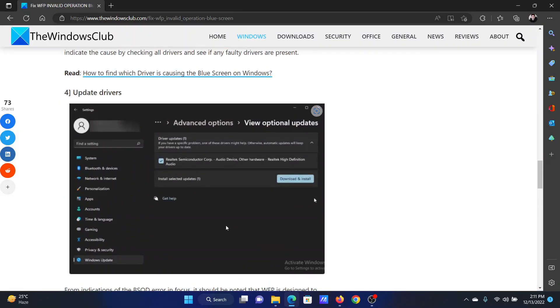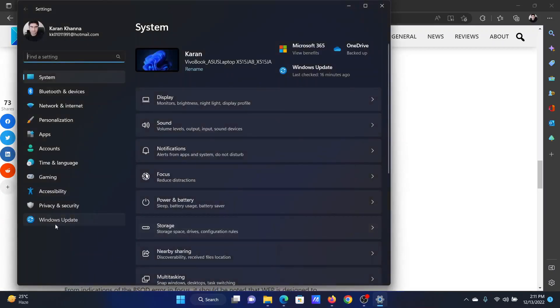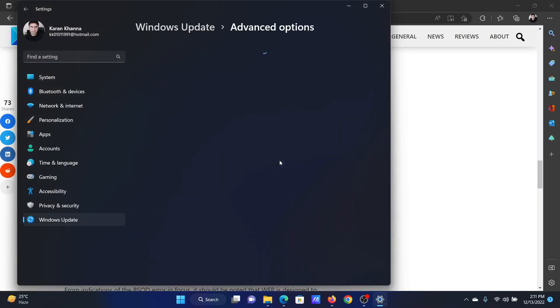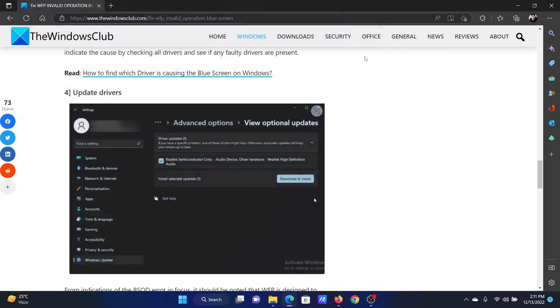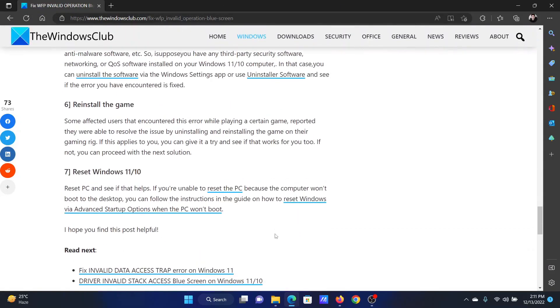The next solution is to update all the drivers, and this can be done using Windows Update. Right-click on the Start button and select Settings from the menu. Go to the Windows Update tab on the list on the left-hand side. In the right pane, click on 'Check for updates', then select Advanced Options. Click on Optional Updates — if any optional updates are available, please install them too.